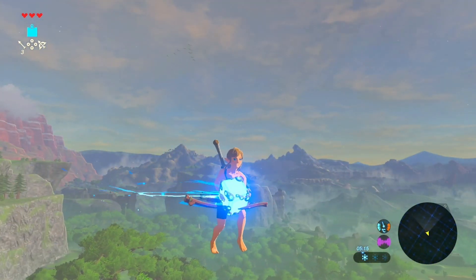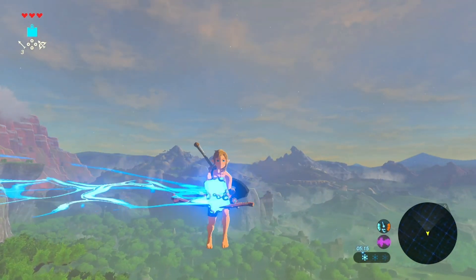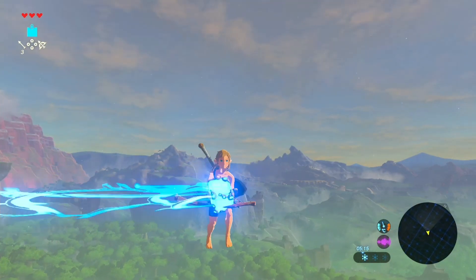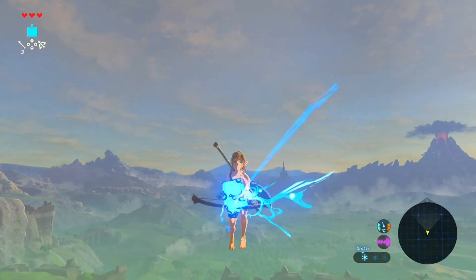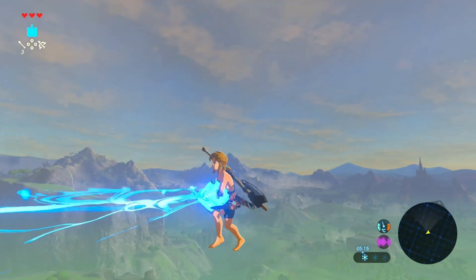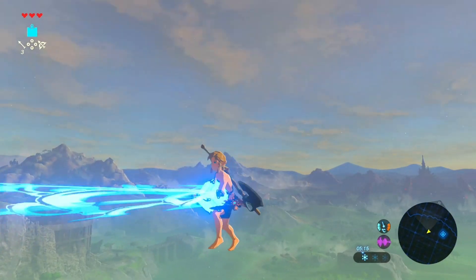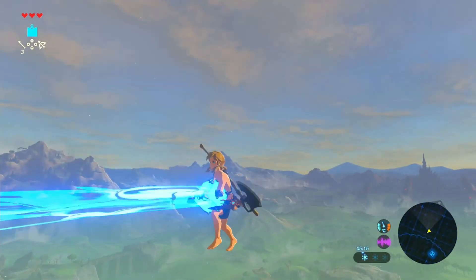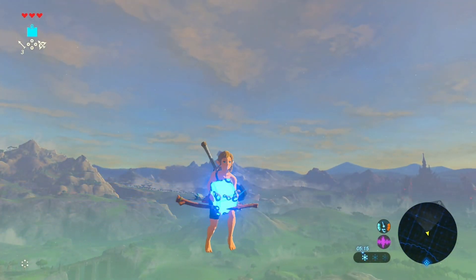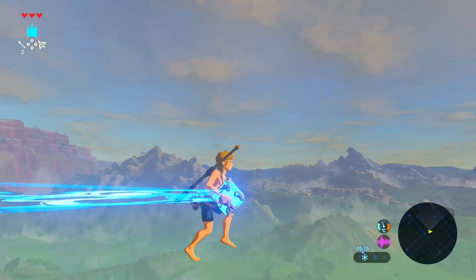Now aiming is something entirely different, something the community is still working with, but you basically wiggle the stick to get acceleration and you point Link's back and the camera in the direction that you want to go. To go all the way to the castle, you wiggle the stick back and forth — that's what accelerates Link.